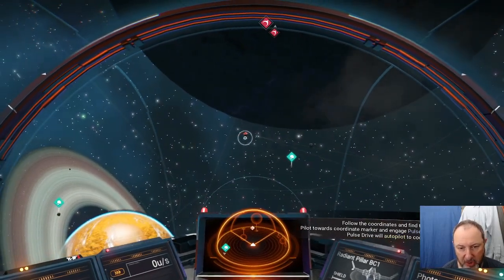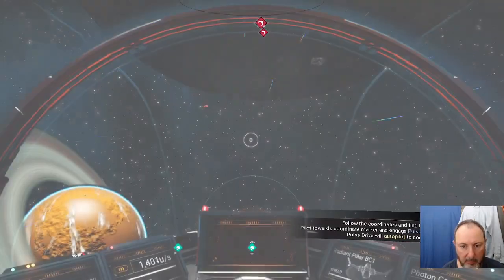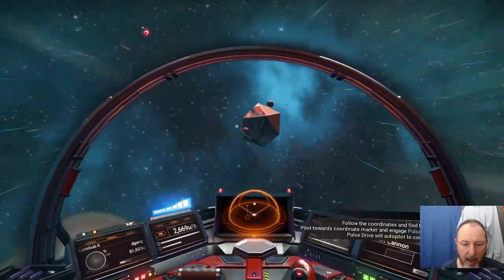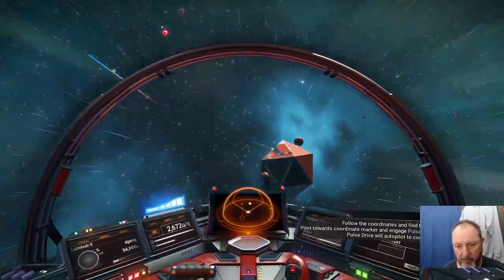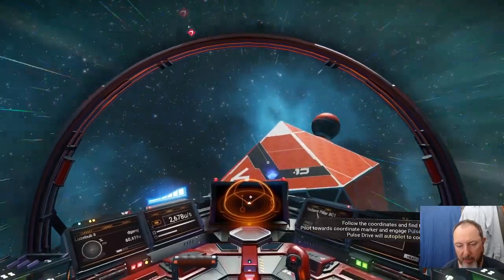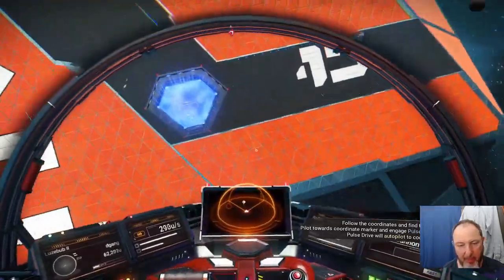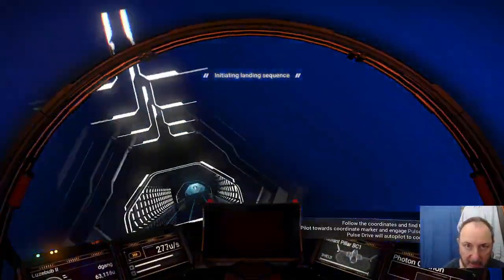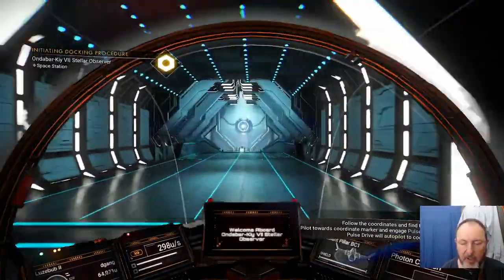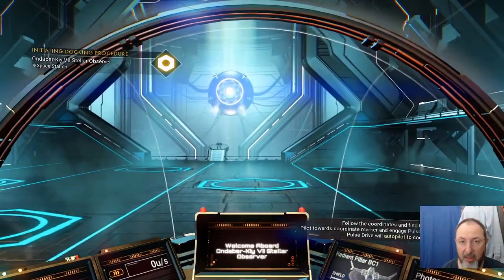Let's head for the space station first. The reason I go to the space station first is I'll be able to use the teleporter to get there, and I can get another item slot. If you can get on a paradise planet for your first base, that is excellent, because you don't need any hazardous material protection, you don't have much of a problem from sentinels, and so you can gather your resources and build your base in relative peace at the beginning.